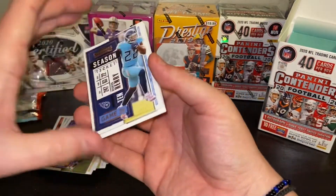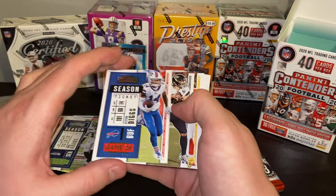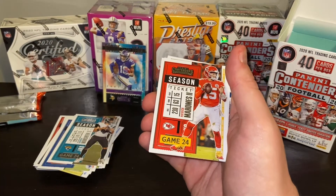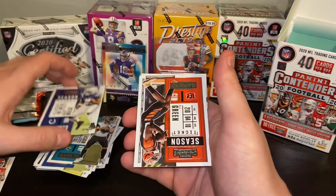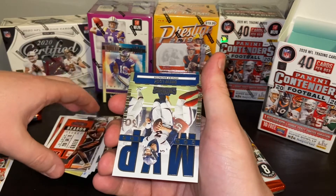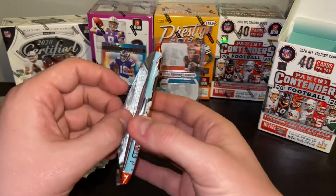Okay, what we got here? Derrick Henry. Jamal Adams. Stefon Diggs. Gardner Minshew. Patrick Mahomes — anything with Patrick Mahomes is hot right now, so I'll be sleeving that. We got Marlon Mack, AJ Green, and MVP Contender Drew Lock. Those two will go in card sleeves.